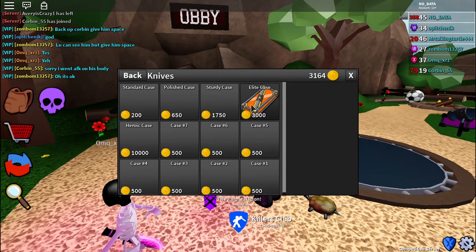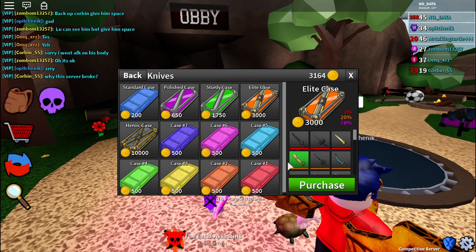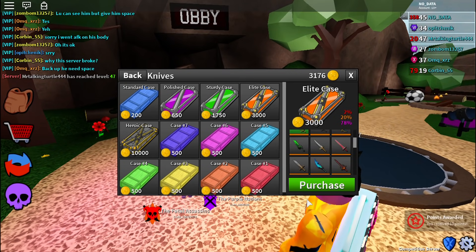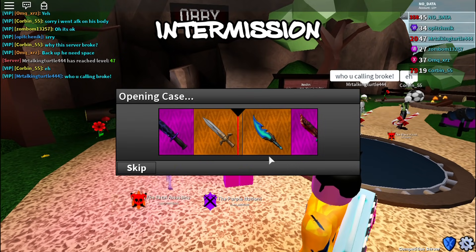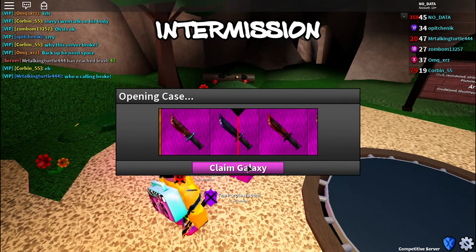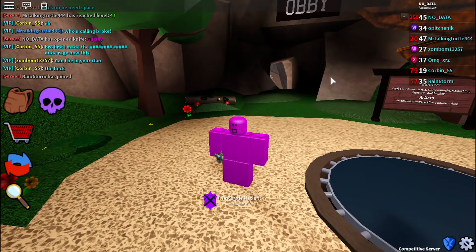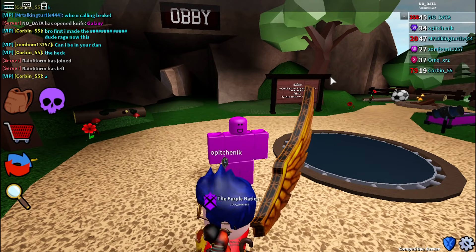That's pretty much it for this video, but we're going to end off with an elite case opening. I don't know what I'm going to get — maybe a golden luck, maybe a mythic, probably not. Three, two, one — boom! We got a bunch of legendaries and it looks like we're getting the galaxy. Galaxy is cool, I guess. Anyway guys, thank you so much for watching this episode of Roblox Assassin — don't forget to like, comment, subscribe, and I'll see you in the next episode. Stay purple!